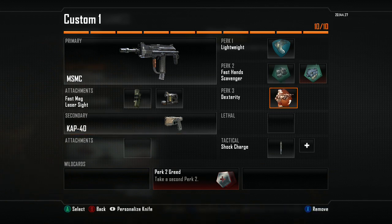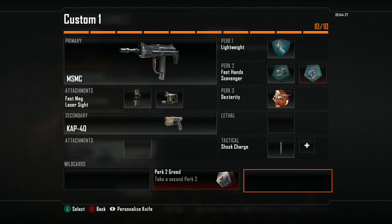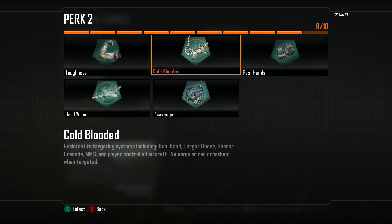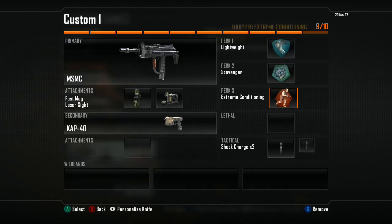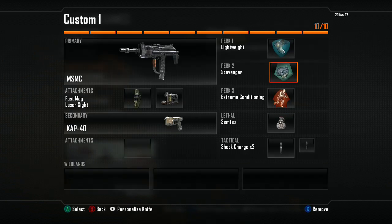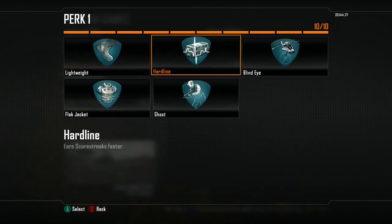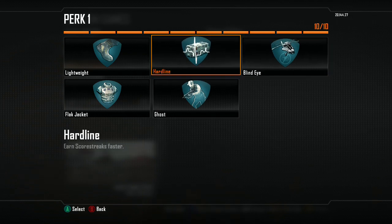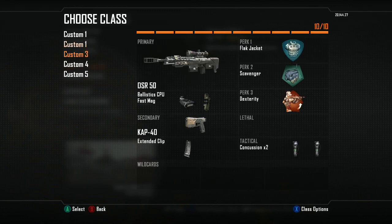What I'm actually rocking as my class right here is Extreme Conditioner - I want to be able to run really fast into people's spawn and stuff. And Scavenger; Scavenger in Black Ops 2 is really, really good in my opinion. Lightweight - you run really fast, you can get close into them. Hardline is sometimes really good when you want to get a lot of score streaks. Blind Eye is really good when people are annoying with their hunter-killer drone at the beginning of games. But you can mix the perks up pretty much and still be good.